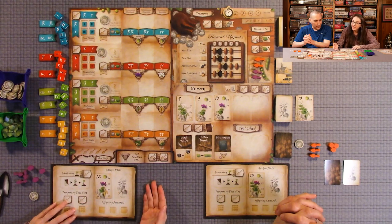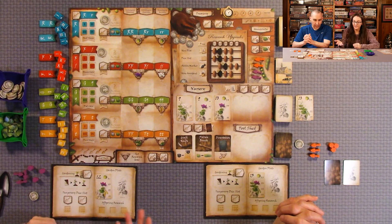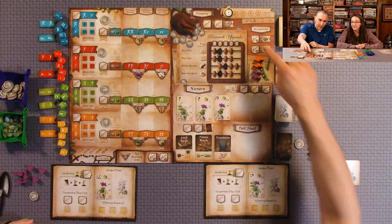Obviously, the more pea plants you have early in the game, and the more dice you can get in the game, the more pea plants you're going to be able to harvest. There are three phases — you play over five rounds, with three phases in each round.